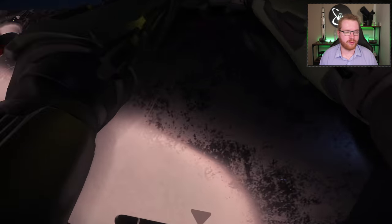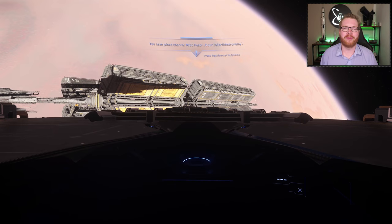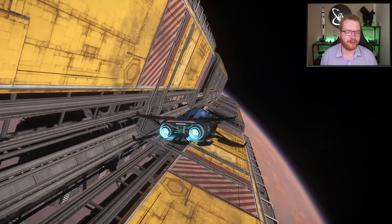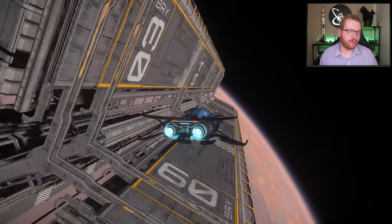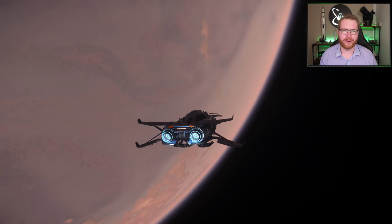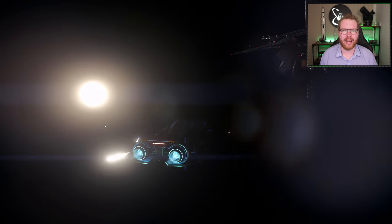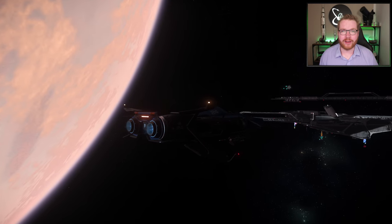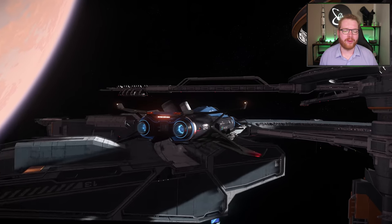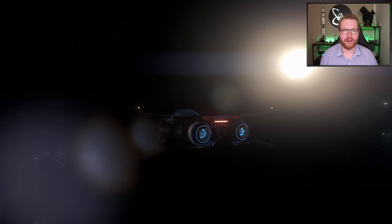Next we have another racing ship — I seem to have quite a few of these — and this time it is the MISC Razor Racer, also from the referral program for 75 referrals. These are always fun to take out for a spin. If you don't know what to do, go and fly between the asteroids with something small and fast and you're going to have yourself an absolute blast. You can get this specific ship at the New Deal shipyard in Lorville for 1,769,200 Alpha UEC.